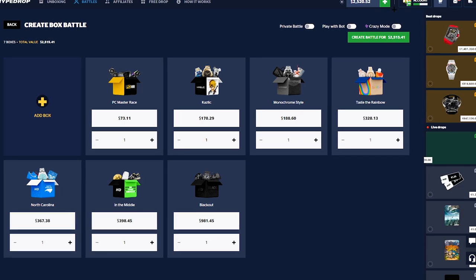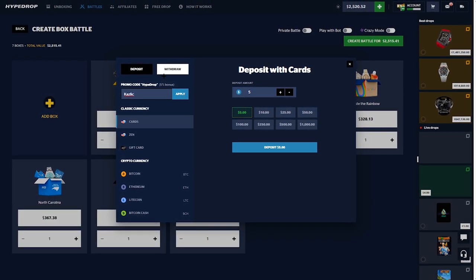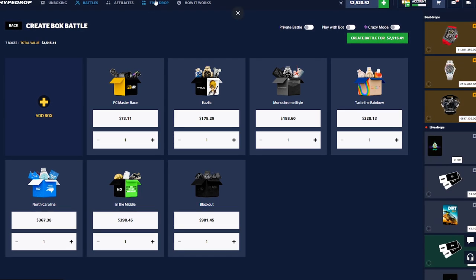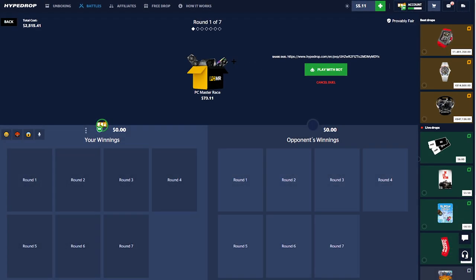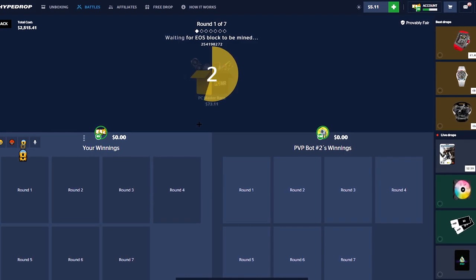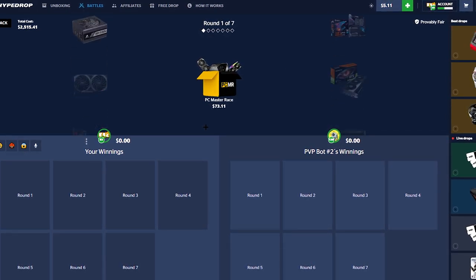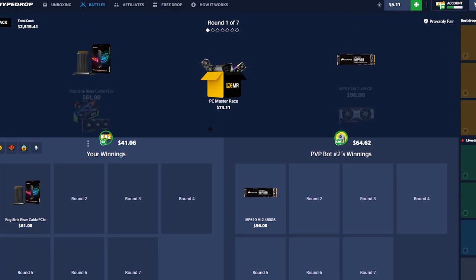If you do want to hop on Hypedrop and support me or get free drops to play with on the site, make sure you're using promo code Caslick right there — click apply, extra money to play with. Or you can go up here, if you haven't tried the site out, go to the free drop and punch in my code there and you'll get to try out the site for completely free. Promo done. All right, we got that out of the way man. Is this stupid? We're like two minutes into the video. I think we got a dub here though — the last two L's were rough, very rough.